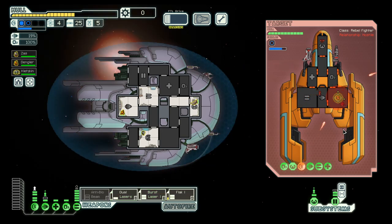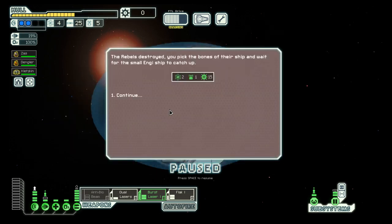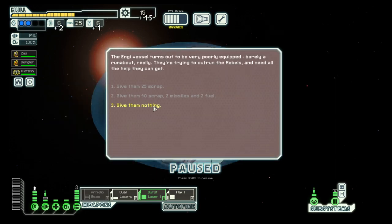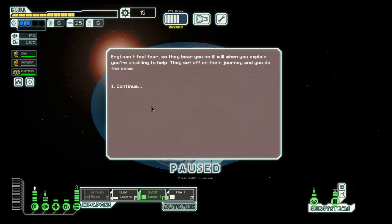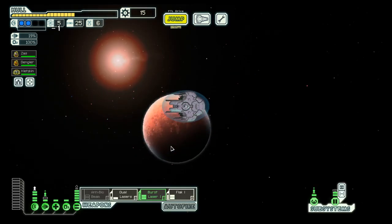Their shield is down and their ship is gone. We get two fuels out of that. We have nothing to spare here, so let's move on.